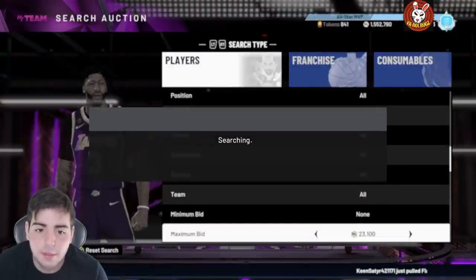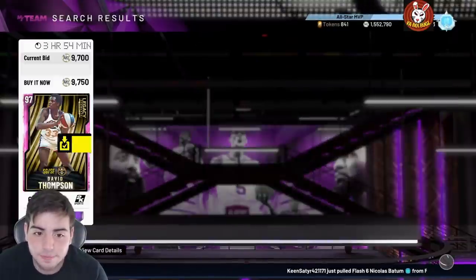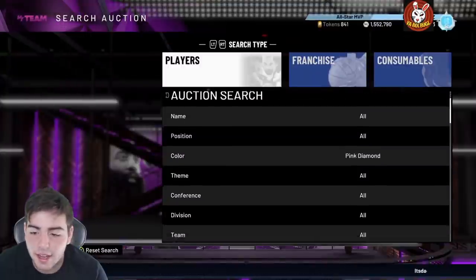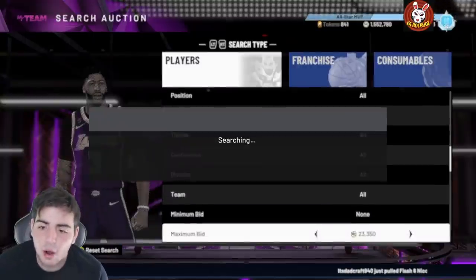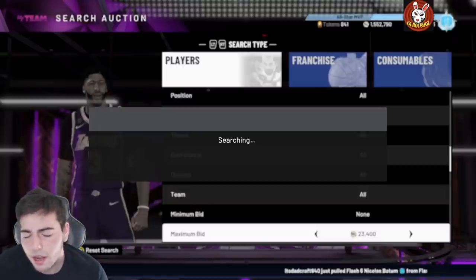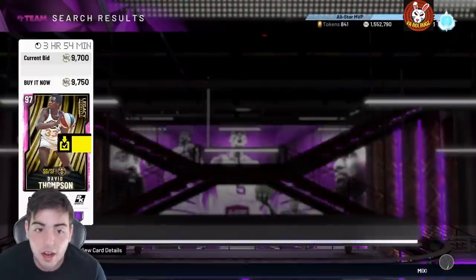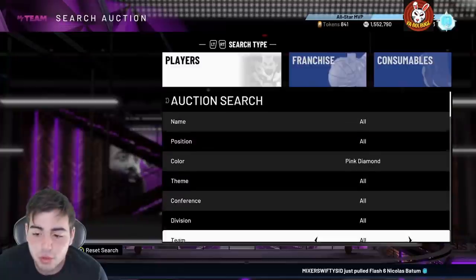We're on the pink diamond snipe filter and it is just not looking good at all. About a minute forty-five in, nothing yet. We got about eight minutes left. Now as you guys know, we have Evo Paul Gasol — people said they evo'd him, put him on the auction house, and he went back to his base and is now pink diamond again. If that is the case, I honestly feel so bad for you.